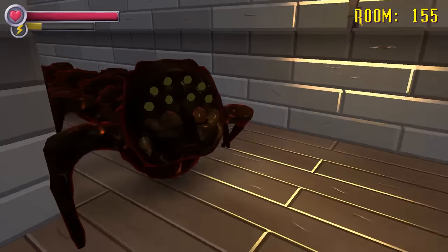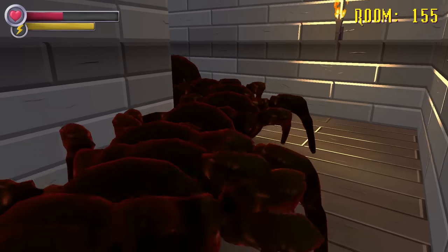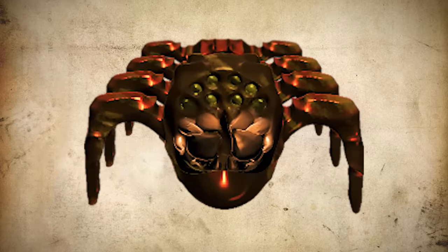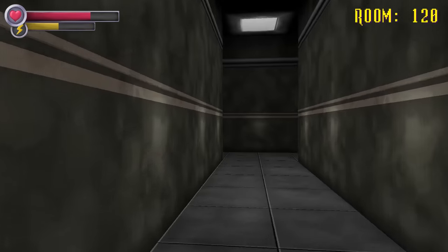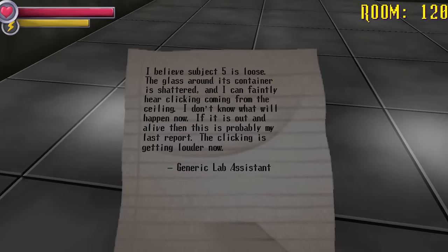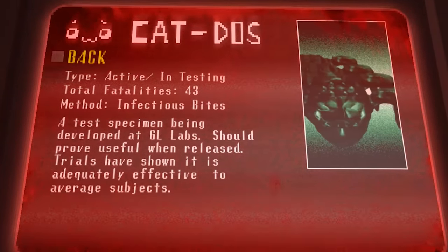Anyone with a fear of creepy crawlies will recoil at the sight of Specimen 3, which resembles a spider crossed with a giant centipede. It emerges from holes in the ceiling above the player and alerts us to its presence with an eerie clicking sound. It is stated that Specimen 3 escaped its enclosure and went on a rampage around the facility, killing with an infectious bite and being responsible for 43 fatalities according to CATDOS.